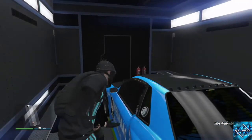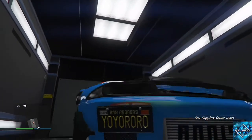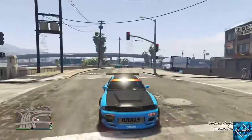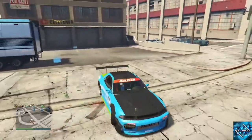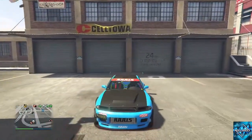So what we got here is the same glitch we've been doing. For new subs, I'm going to let you know what you need. You need a garage with a flat surface for your MOC to sit on, and it's got to be full of cars. We recommend right here in Murrieta Heights, the car you want to dupe in the MOC, empty spaces in another garage, and sticky bombs and grenades. If you're wondering why sticky bombs and grenades, you're about to find out right now.